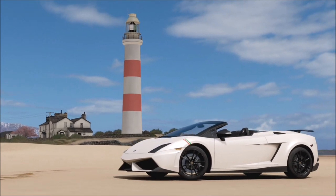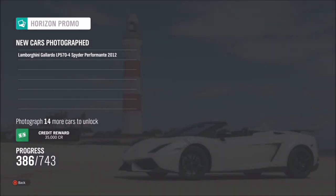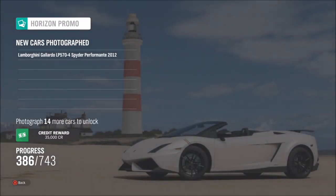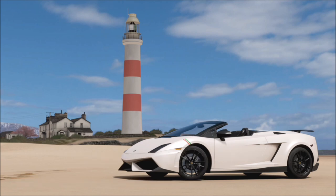Line it up and take the shot. Two tick boxes will pop up — one saying you've taken a photo with your Lamborghini, and the other saying the lighthouse is pictured in the background. Once that's done, you'll have completed the challenge and earned your wheel spin.